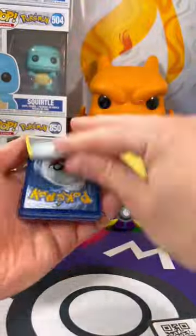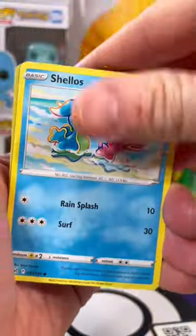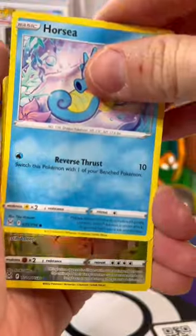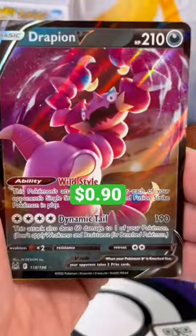Let's flip that energy — Metal. If you chose this pack, in the reverse we got a Snorlax Trainer Gallery and no way, a Double Hit Drapion V.